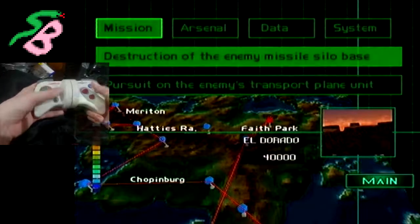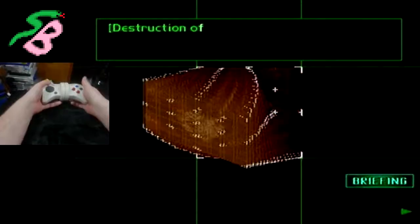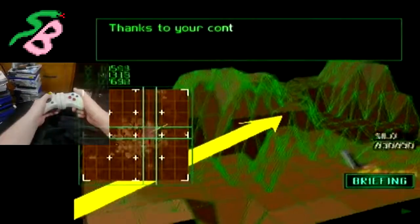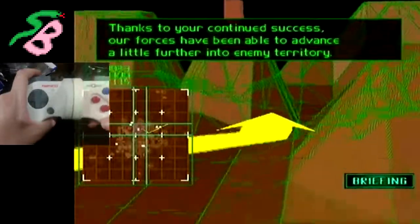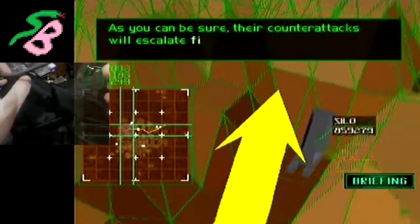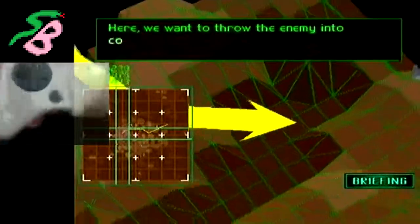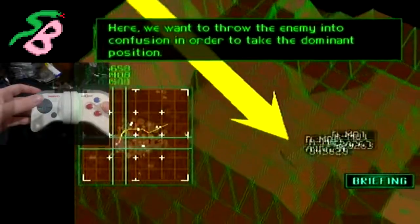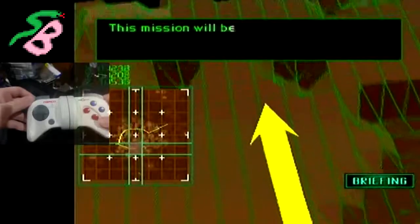Eldorado. Destruction of the enemy missile silo base. Exactly what I said. Thanks to your continued success, our forces have been able to advance a little further into enemy territory. As you can be sure, their counterattacks will escalate fiercely. We want to throw the enemy into confusion in order to take the dominant position. To do this, we are going to divide our force in two and then make simultaneous strikes on the enemy.